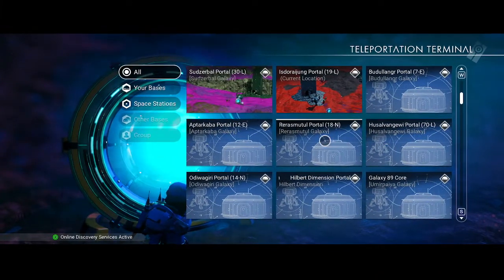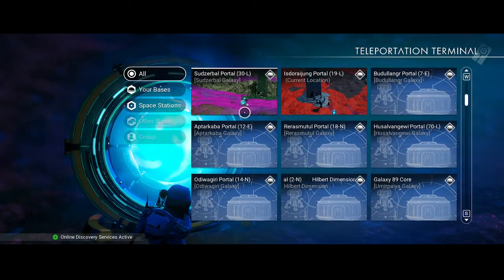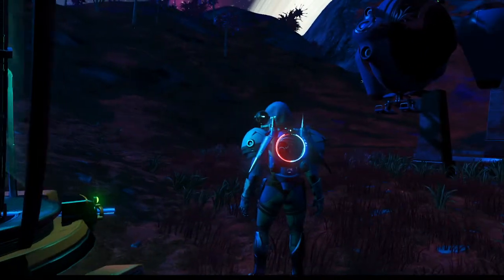I've got to leave this base here because I want to mark the portal, but I have to move my Isdoraijung Galaxy 19 portal because what I really want to do here at my settlement is move my base to the settlement and build around the settlement. So that's also going to have to take place for Galaxy 19 - move and rebuild. Glad we made that distinction instead of just thinking I needed a base here. This is all stuff I could have done off recording, but I thought I'd take you guys along with some of the minutia of keeping track of an old save and deciding what to do next.